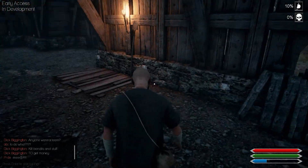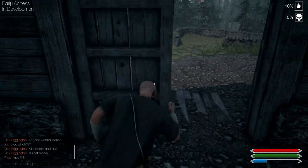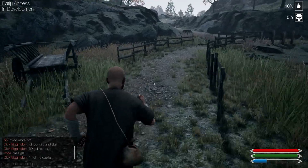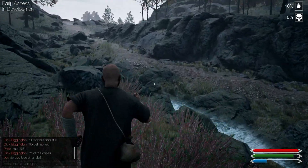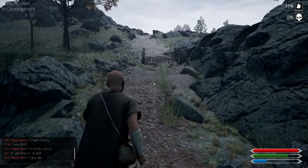Hey guys, Wolverine here on the Black Death. Just gonna give you a 101 survival on what you need to do to survive. So it's early access, not much is in it yet, but the moment you spawn in there's three different types of things you need to find to survive, and that is berries, wooden sticks and cotton.